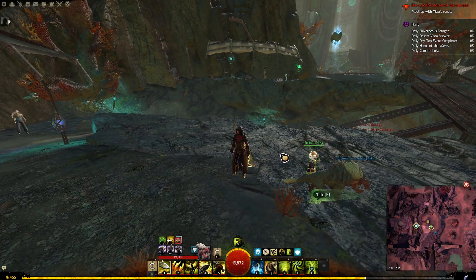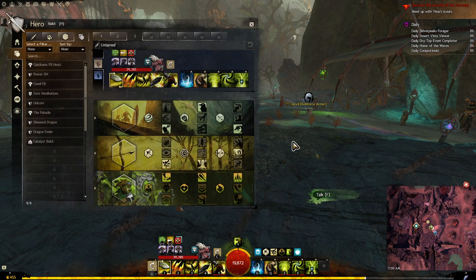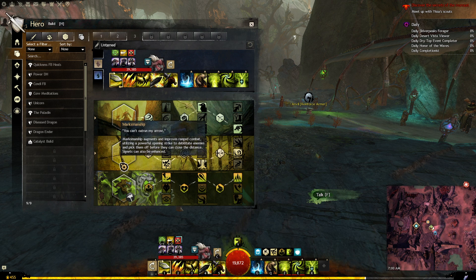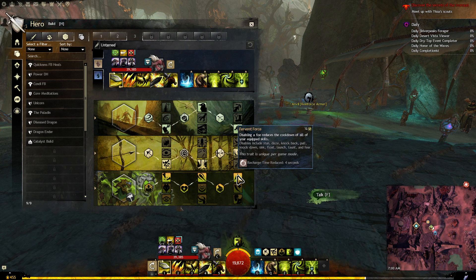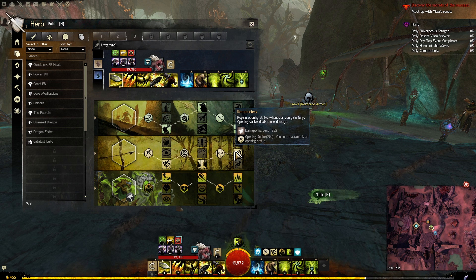Untamed is really fun and very powerful in open world PvE, and here's a little bit of a build showcase. It's using Skirmishing, Marksmanship, and Untamed, using all the CC stuff. You get quickness whenever you CC, you get cooldown reduction whenever you CC, and some vulnerability, so you're doing a lot of damage with these modifiers.